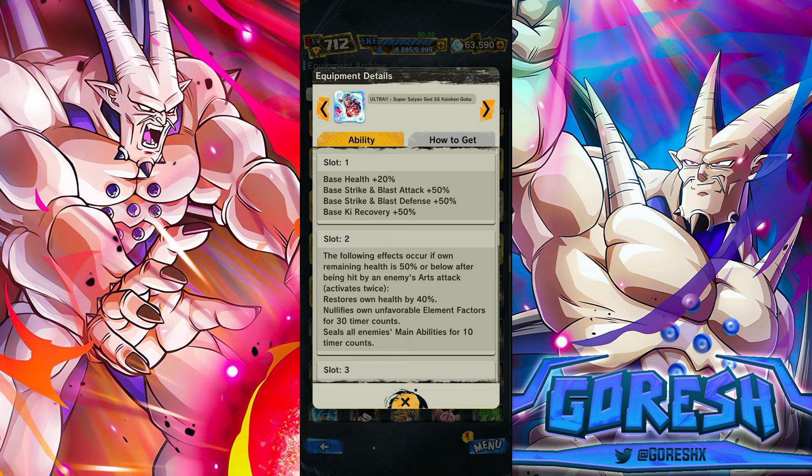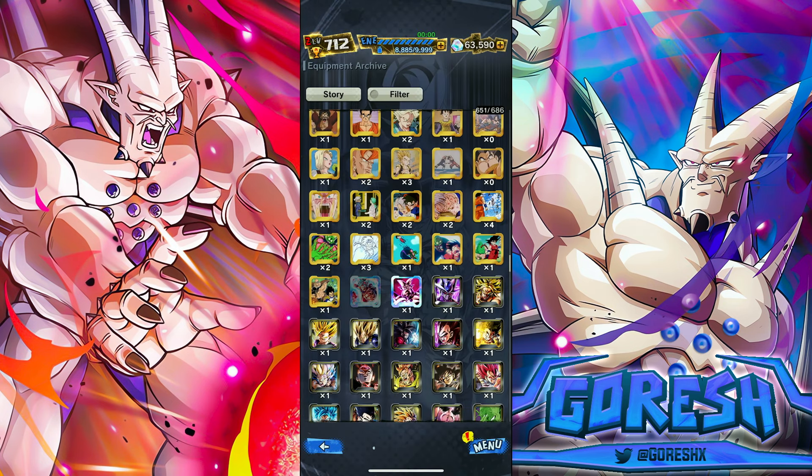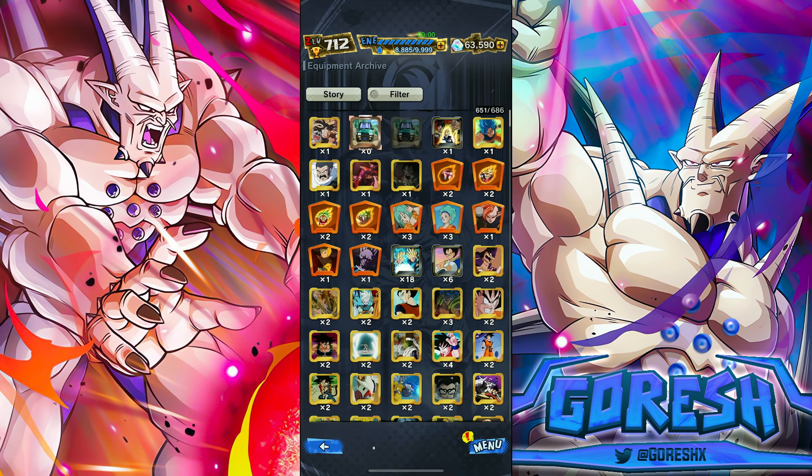This is a character that was really good on release but quickly fell off when they released one of the biggest mistakes in the game — the tag Android 17 and 18 right after he came out. But this is a very very strong equip. I'll probably be doing a showcase on him and the free-to-play Goten tomorrow. Let me know what you guys think of the free-to-play Goten and the Super Saiyan Blue Kaioken Ultra character's platinum equipment. Hope you guys enjoyed — I'll see you all in the next one.